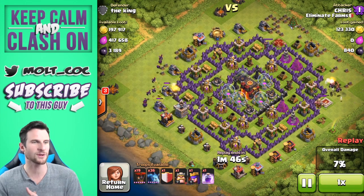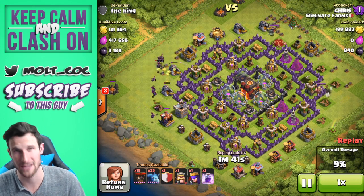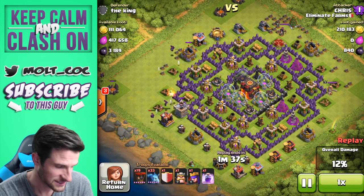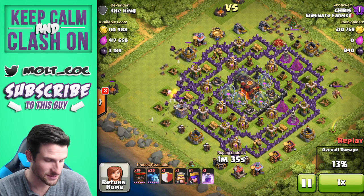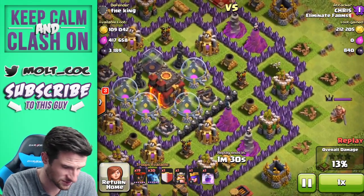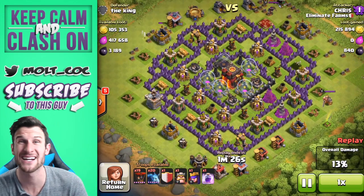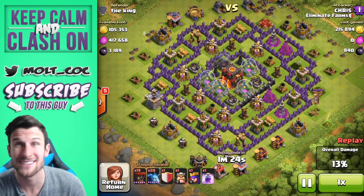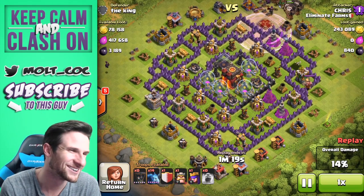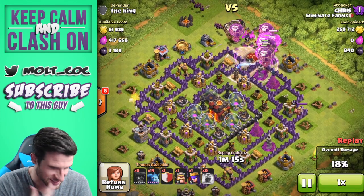He maybe knew he was going to be gone for a while, or put those pumps in the middle as a distraction. At least the gold is on the outside. He's got 19 balloons left. This guy doesn't know how to place his wizard towers — both of those wizard towers are next to each other, and those are also next to each other. You don't put your splash damage right next to each other like that. We're going to get up in here with these balloons, spamming them from the top of the base.